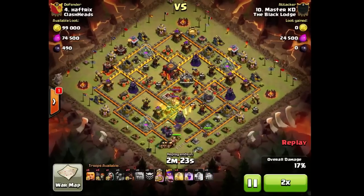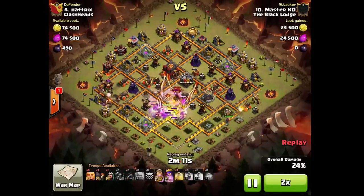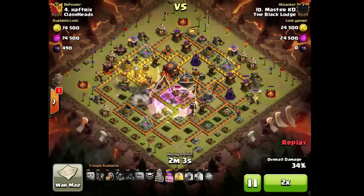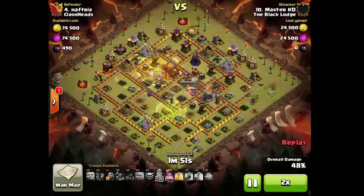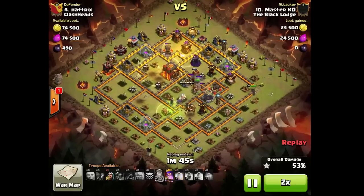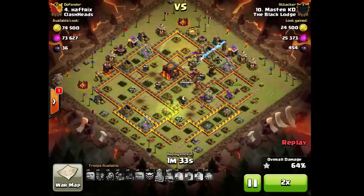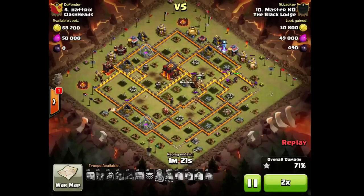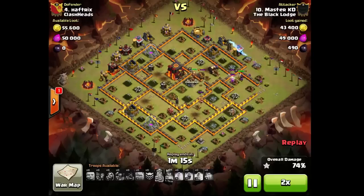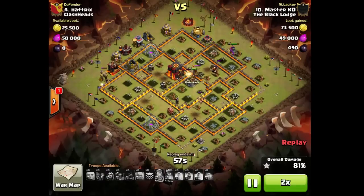So these are foxy hogs — he sent his queen in one direction, his hogs from another direction, and his kill squad towards the middle. You can see the lava hound attacking his king and didn't make much on this base. Sweet attack by Master KD. But you can see the leftover troops — he did have heroes left but zero hogs left and things like that, so it was really close.